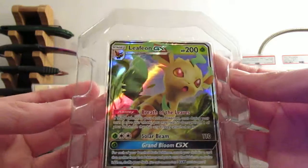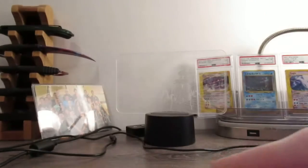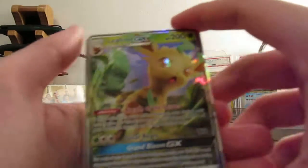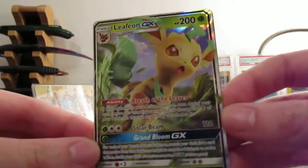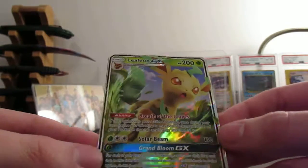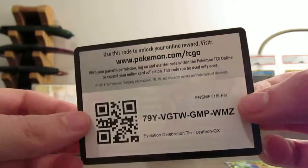Here's the promo card. It's a Leafeon. And there's the code card — I actually haven't opened any of these where they put the code card there. So there's the Leafeon, which is pretty awesome. It is promo 146 and 200 hit points. That's awesome. And here is the code card for anybody that's watching.